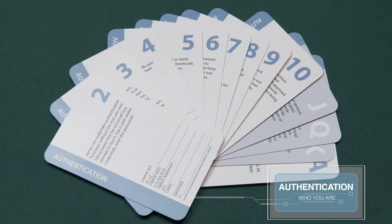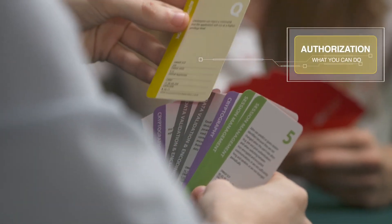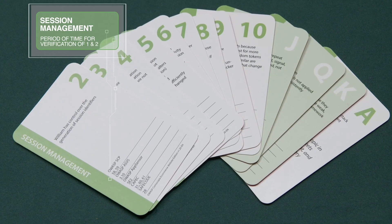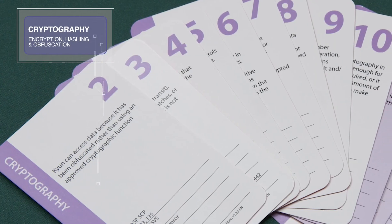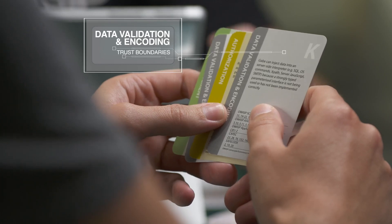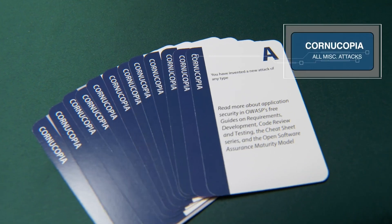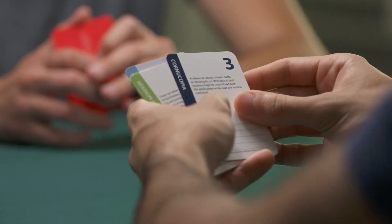Light blue is authentication — who you are. Gold is authorization — what you can do. Green is session management, the period of time between an application verifying those first two. Purple is cryptography: encryption, hashing, obfuscation. Gray is data validation and encoding — understanding trust boundaries and validating across them. And dark blue is Cornucopia, made up of all the other types of attacks that do not come under the other five topics.